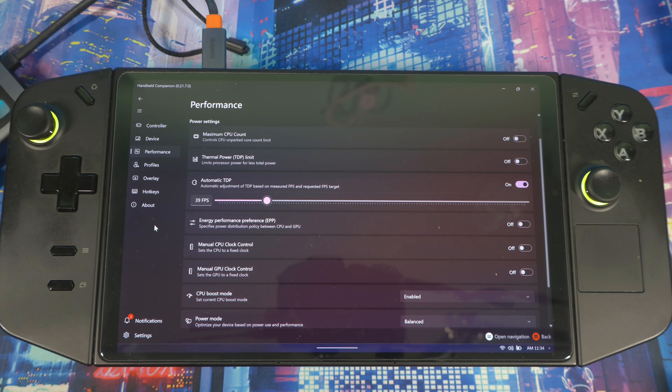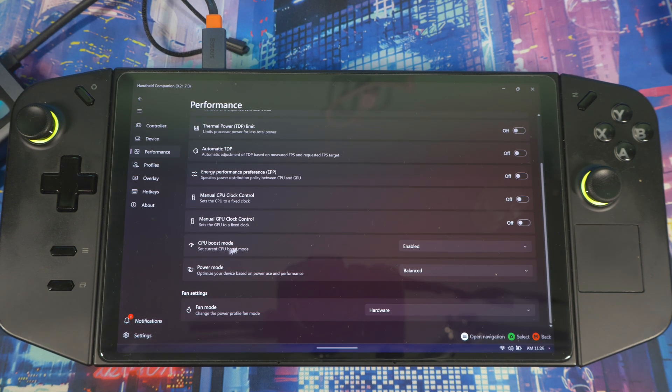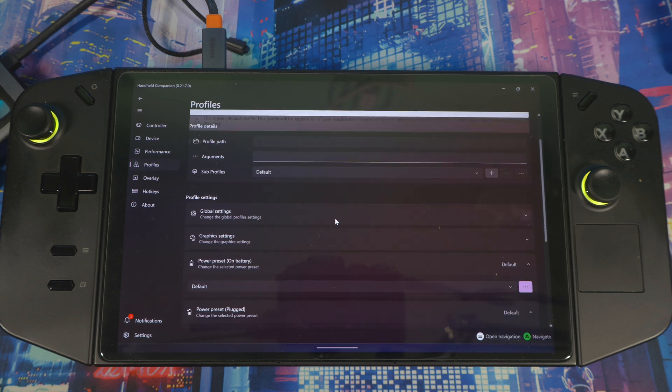Make sure you set a reasonable FPS target depending on what game you're playing and what the Legion Go can actually achieve — if the device can't hit that target, don't push it because it will keep trying and never get there. You can also enable or disable CPU boost in here, and set your power mode: efficiency, balance, or performance — same as what you'd find in your OS power settings.